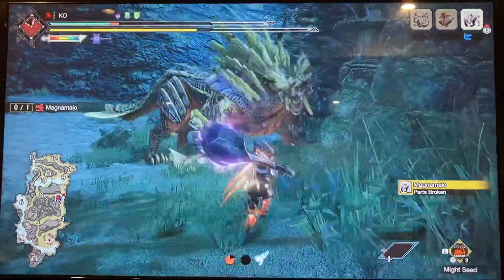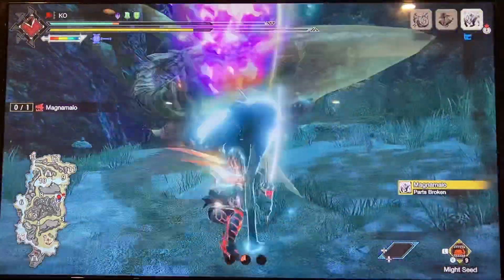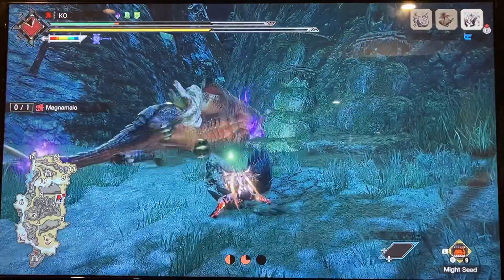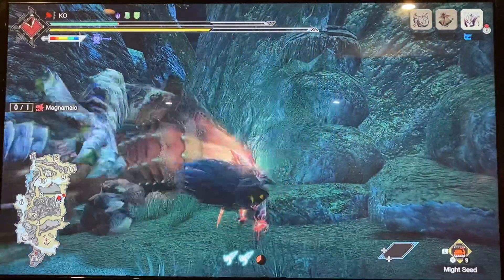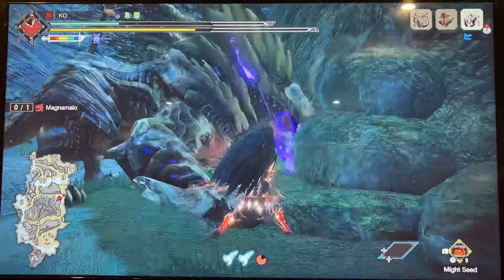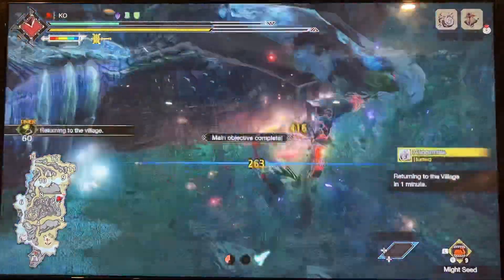Now he's weak, and I'm not sure what he's going to do here. Luckily he did that attack, which is perfect for impact crater — got a little lucky there. And we got the KO. At this point I'm pretty sure he's going to die from a big bang into impact crater. Luckily I was able to hit his head with most of these, because he was kind of in an awful spot. There, and he's dead.